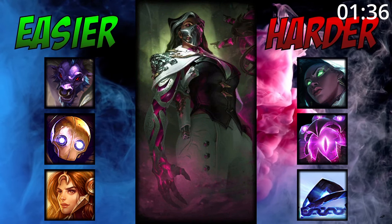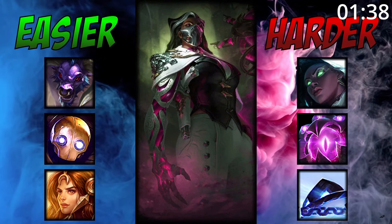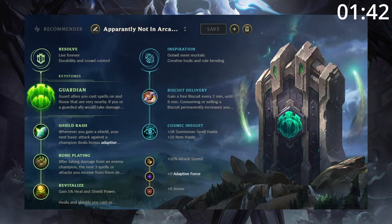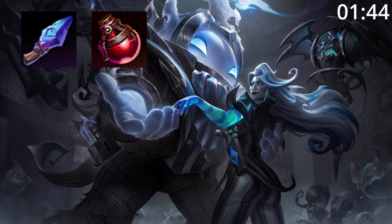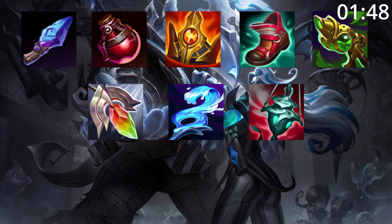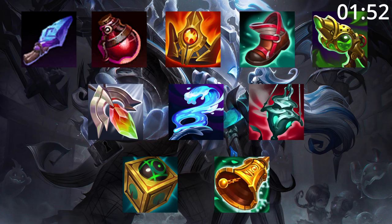For match-ups, Renata does very well into champions who want to engage. However, she can struggle against long-range champions who can poke her out of lane. For runes, take this — it keeps you and your carry even safer. For build order, start Spell Thief and Pot into Battlesong, Tier 2 Boots, and a Putrifier. After this, Redemption, Staff of Flowing Water, and Ardent Censer are all great pickups depending on what your team needs, and all of these are viable items too.